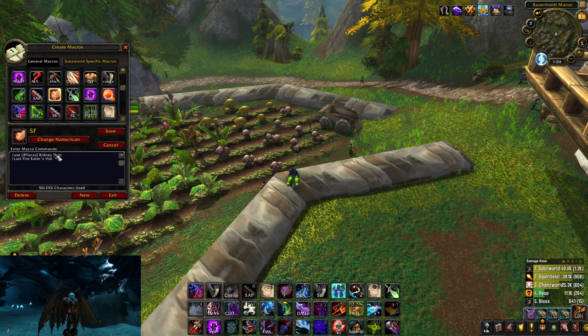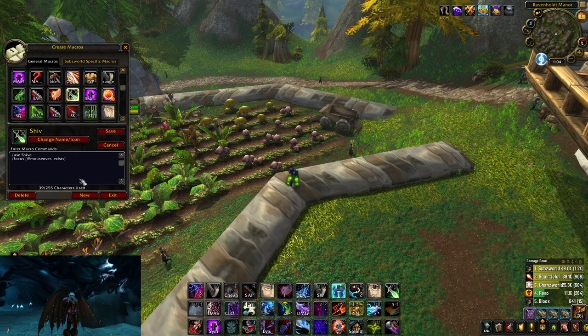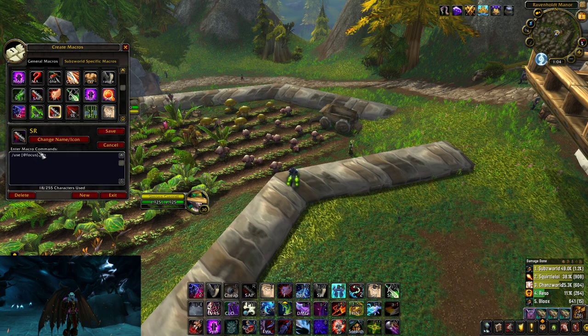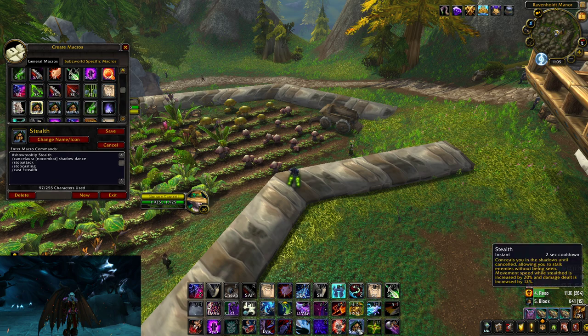This is an at-focus Kidney Shot — I can set focus on a target by pressing Shift+F, but if I'm close it will actually hit them. Then I have at-focus Shadow Step, at-focus Sap, and at-focus Blind.